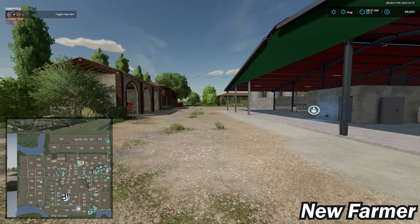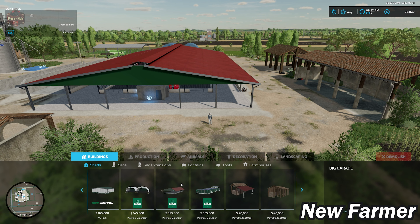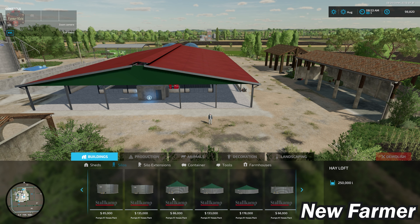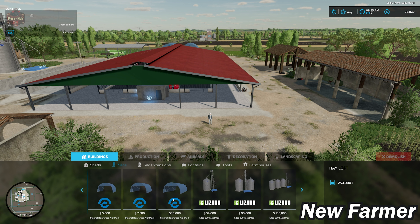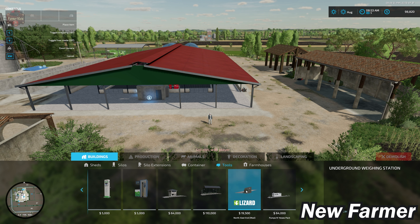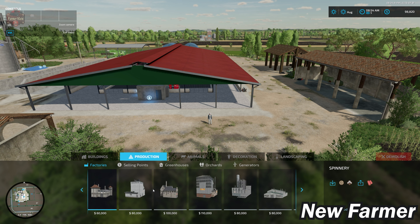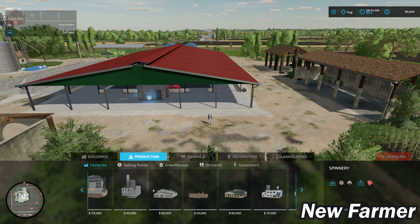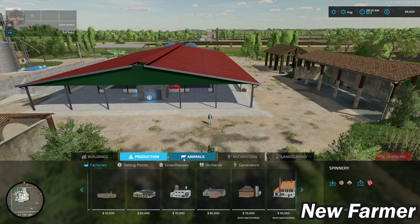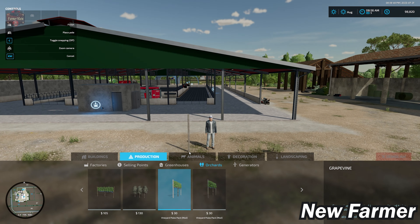Looking at our build mode, given the seven required mods, there are several buildings and other things included here. For silos, we have a couple of custom silos and silo extensions from the required mods. There's a custom weighing station that is part of the map, and a couple of houses. Looking at productions, we have a custom production pre-placed on the map but it does not look like we can place another one down if we wanted to.